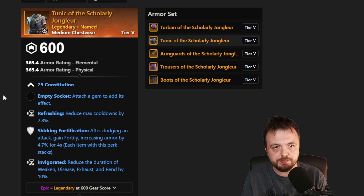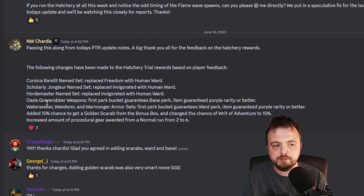But how often can you get them? We'll talk about that in a moment. A couple of the other sets here — the Oasis Grave Robber, Waterseeker, Wonder, and Warmonger — are basically having a Bane perk added to their pool as the first perk, and they're only going to drop as purples. I think the Bane and the Ward is going to be random — I don't think it's going to be Human Ward specifically — but that makes them a lot more useful. If they don't have Resilient or Ward, they're pretty much pointless. So very, very interesting stuff there.